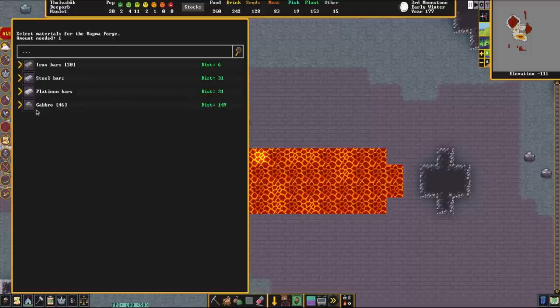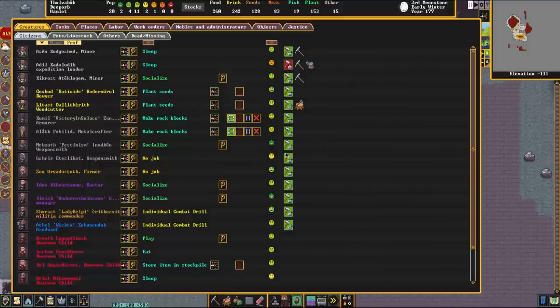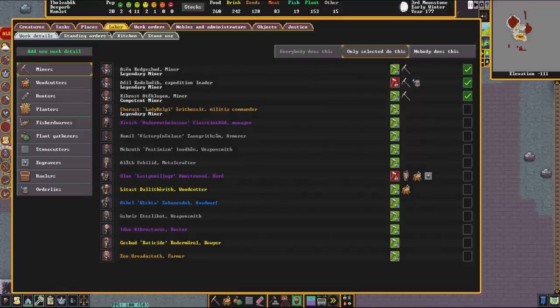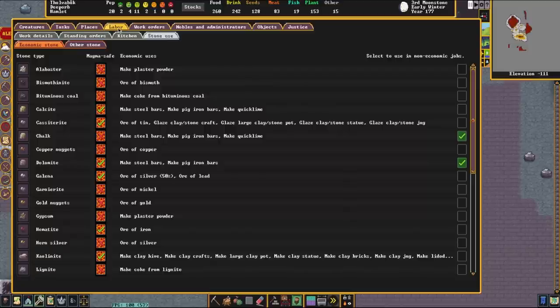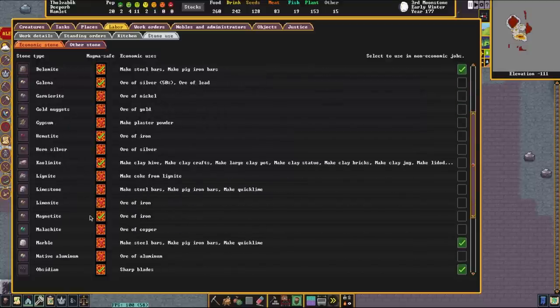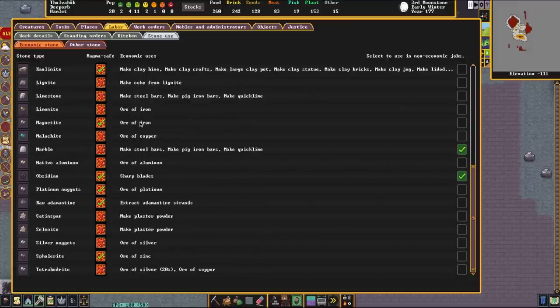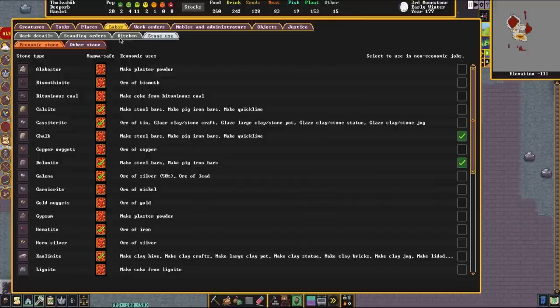In order to construct a workshop of this sort, you do need to have magma-safe stone, so make sure you have gabbro or something similar. If you don't know how to check for magma-safe stone, go up to the work orders screen, then over to stone use under labor. If you scroll down, anything with a little X on it is not magma-safe, and anything with a little check mark is magma-safe. This gives you a quick idea of what you have. Of course, they simply won't let you build them if magma-safe materials aren't available, so you don't really have anything to worry about.